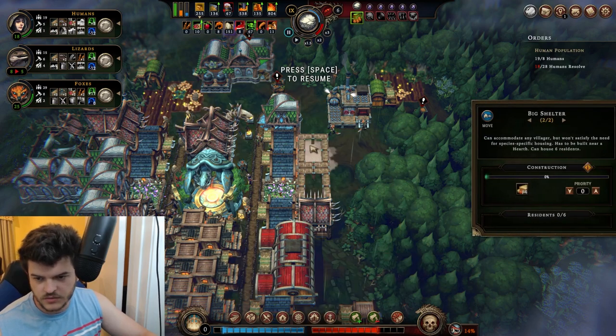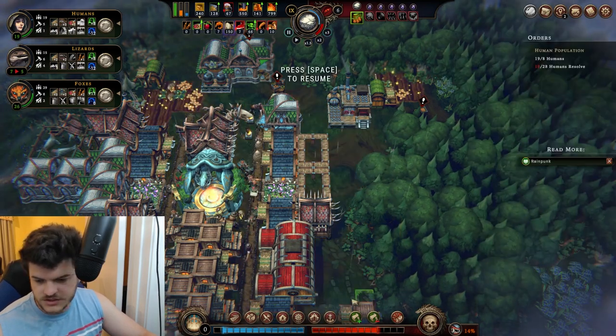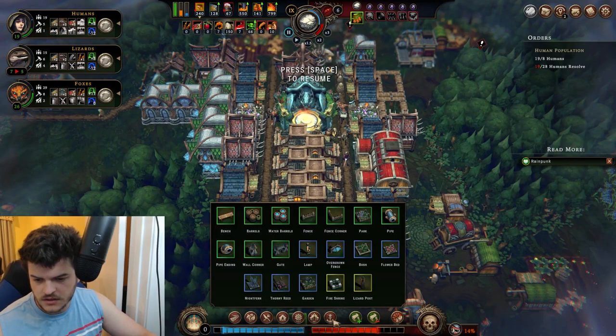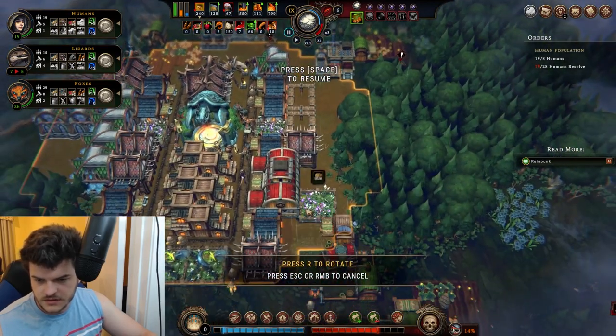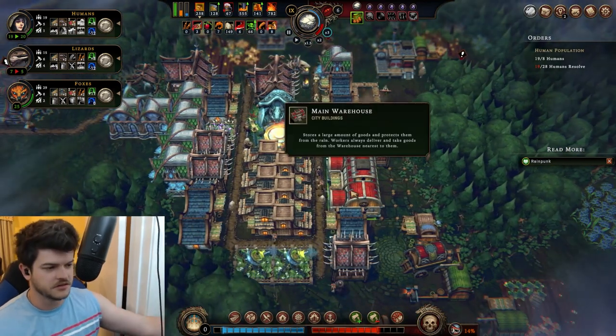I wish we could remove that — and we can. Awesome. Now we just need two more comfort decorations for sure. So we'll grab this — that boosts the comfort. I believe these are comfort. We'll just zhuzh up the back of the warehouse.